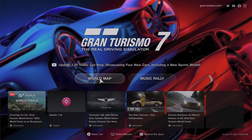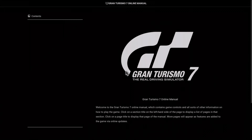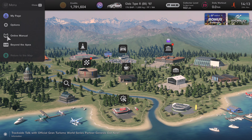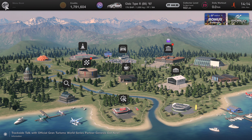Hey guys, welcome to another episode in the playthrough of Gran Turismo 7. It's been a couple of days because in the meantime after work I started reading the manual — I think it's over here — and also this Beyond the Apex magazine which has some additional tips and tricks on car settings and the game. It's quite elaborate, so it really took a couple of days.